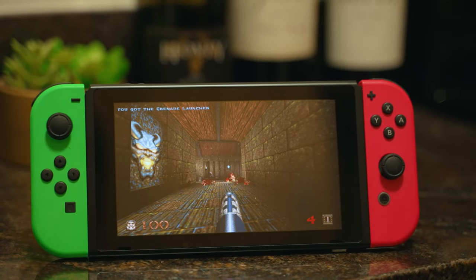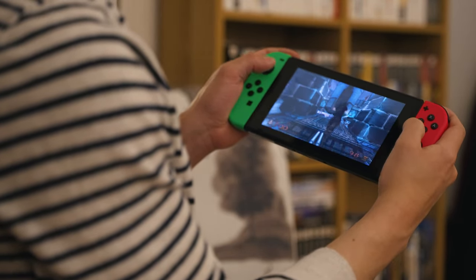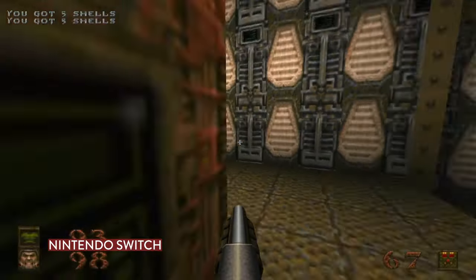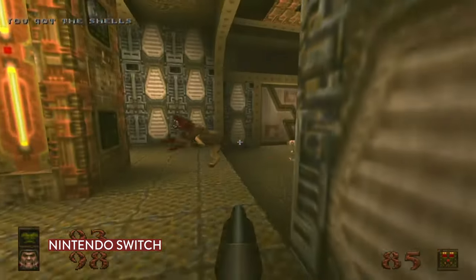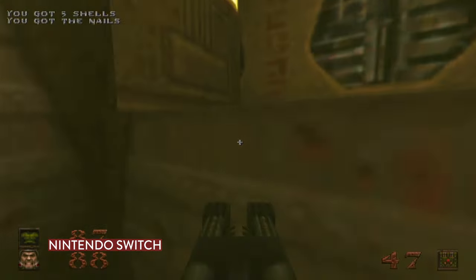The original Quake has finally been remastered for modern consoles. It's out now on the Nintendo Switch, Xbox, and PlayStation digital stores. It's looking better than ever and today we're gonna be taking a look at the features and enhancements that they've added to this version of Quake.